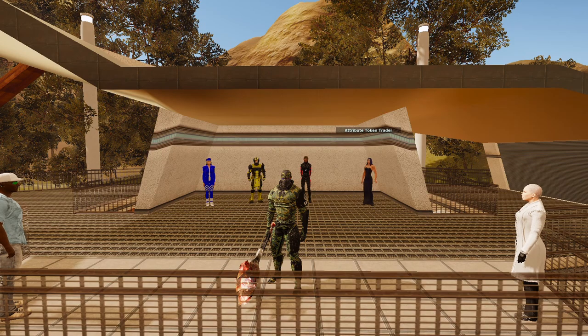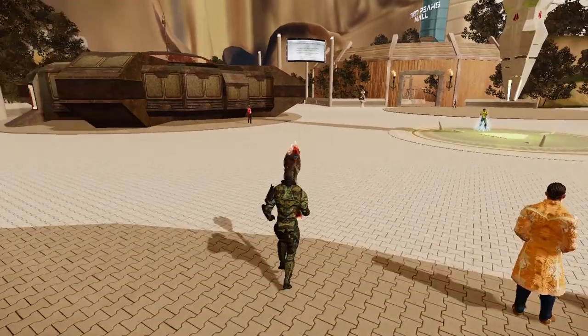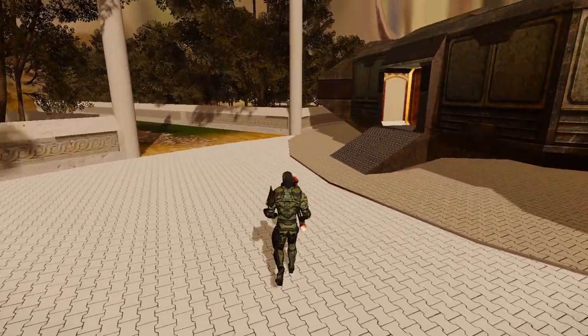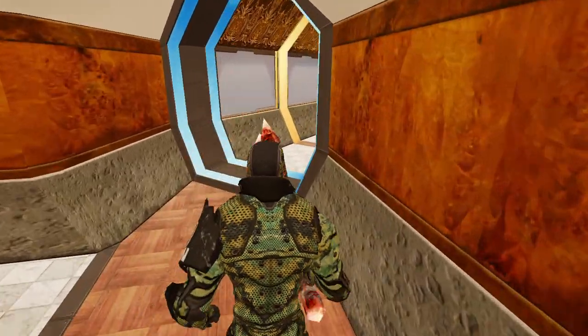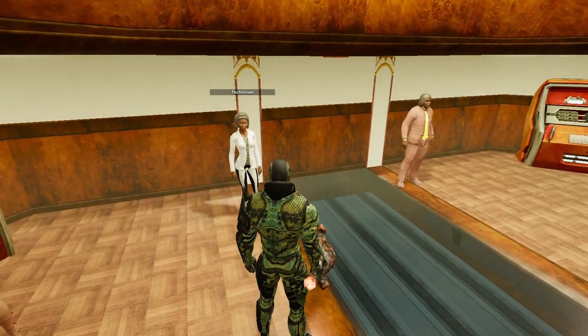We're beginning here on Planet Calypso at the Twin Peaks area, because this is the area that's going to best illustrate the point I need to make. You could do this anywhere on Planet Calypso by going to a service center, but the technician and all of the things we're going to need are inside the service center. And so many players who are going to begin crafting for the first time are going to likely be here on Planet Calypso.